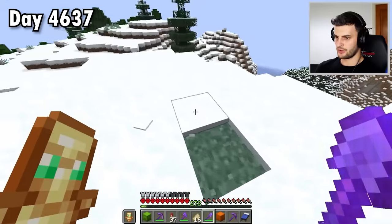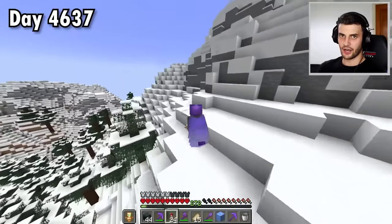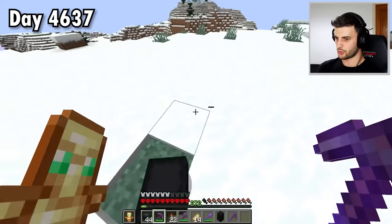The only remaining block I think I still need is a dried kelp block. On my way back I'll grab some snow, a snow block, ice, blue ice, packed ice, and powdered snow if I can find it. I know it's here somewhere — here it is, you can tell by the slightly different texture. And with these six items I'm up to 251.